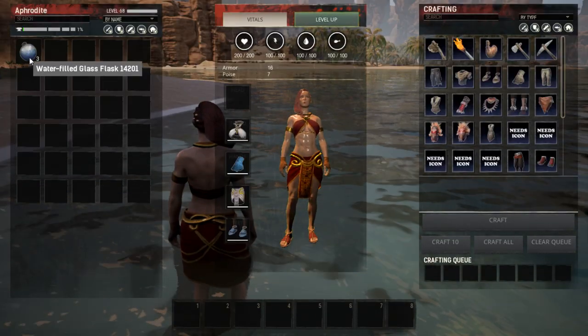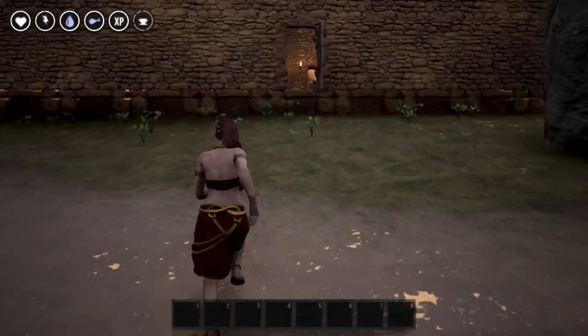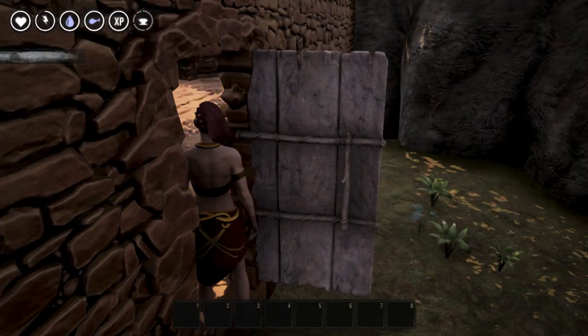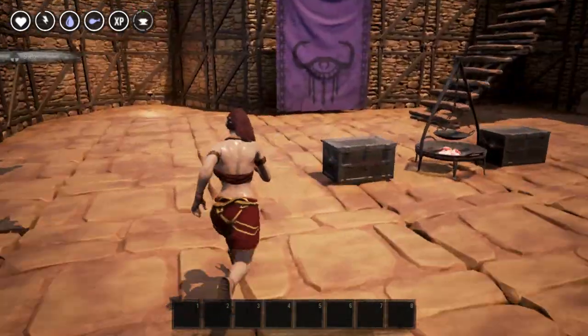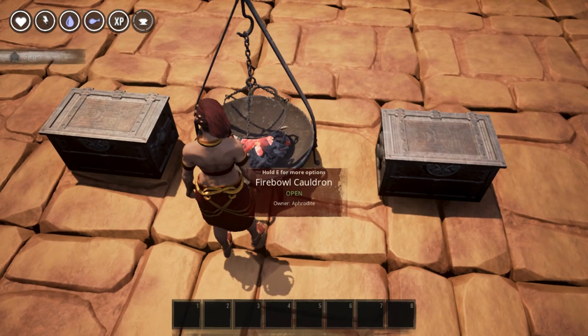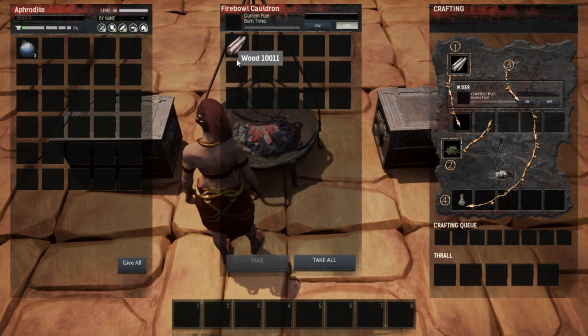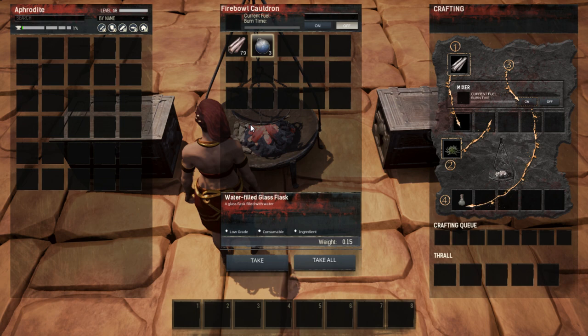Now that you have those you're almost to making dyes — we're getting there. You're going to need the Fireball Cauldron, and this is where the actual dye process takes place. You'll need wood to fuel it, then put the glass flasks in.